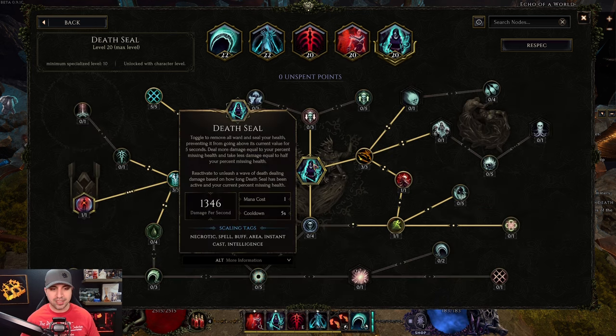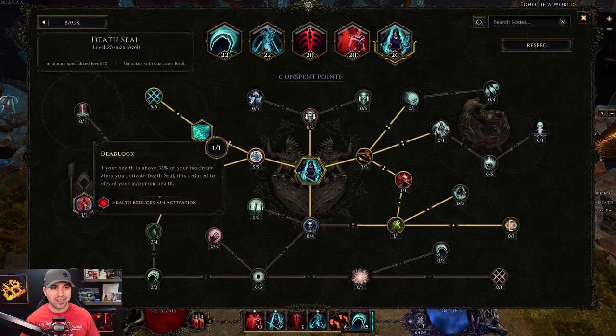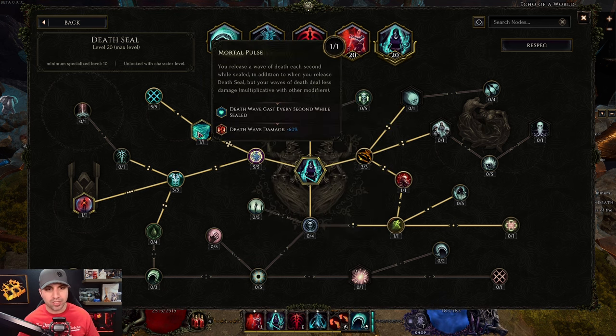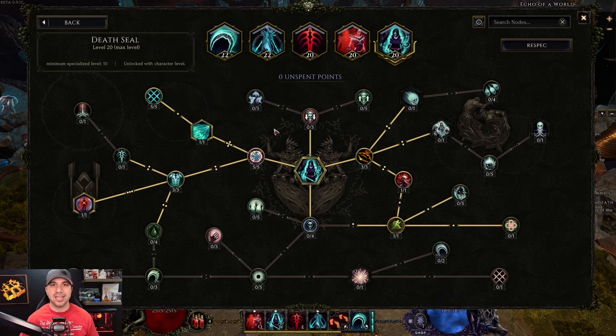Last but not least, Death Seal — the staple for any good Lich build. Come left first: five into Corrupted, three into Desperate Shroud, one into Deadlock — this is what gives you low life. Then come right: three into Moria, one into Soul Stability, one into The Quick and the Dead. Then up: one into Mortal Pulse and one into Cardia. That is Death Seal, and those are all the skills.